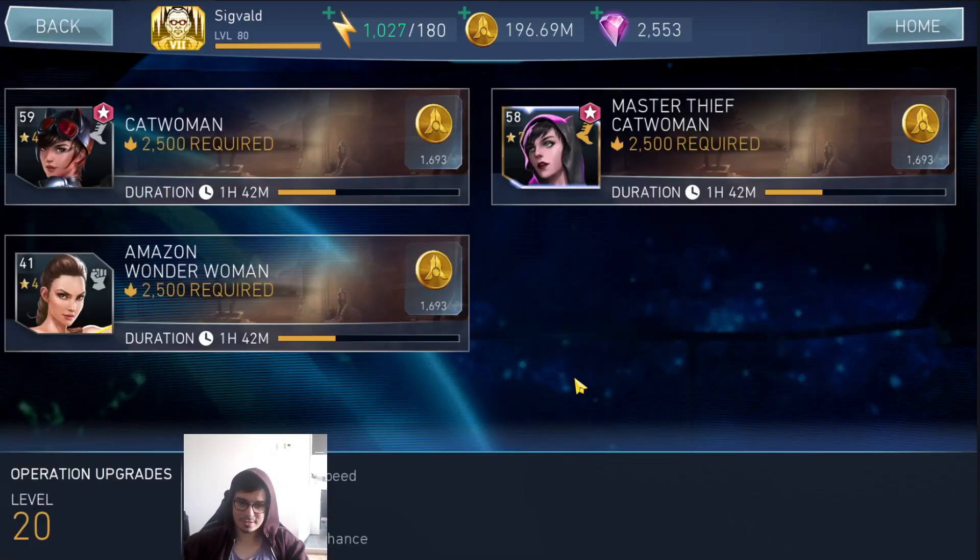Nevertheless: operations. Set this to 20 minutes, refresh every single 20 minutes, have it at level 20, and you're going to get a lot of gems. I'm not sure of the exact amount because it's still reliant on luck, but you're going to get significantly more gems this way.